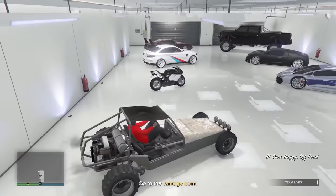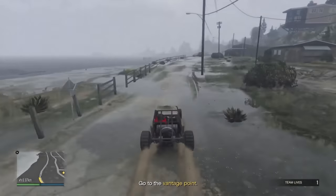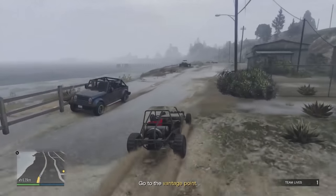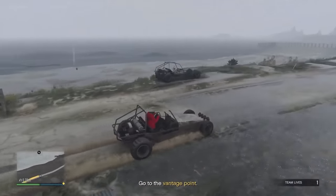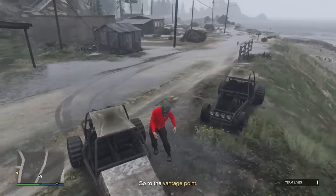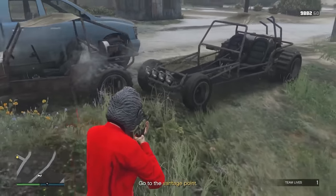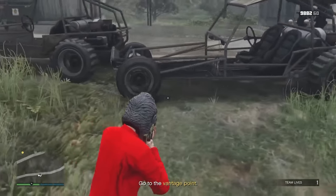Once you've saved that buggy as a personal vehicle, take it back to the same location. The buggy with no panels should now spawn. It's not a complete guarantee, so if it doesn't spawn, just drive away and come back. Keep doing that until you get the buggy with no panels. After you've got it, drive it back to your garage, store it, and it's yours.